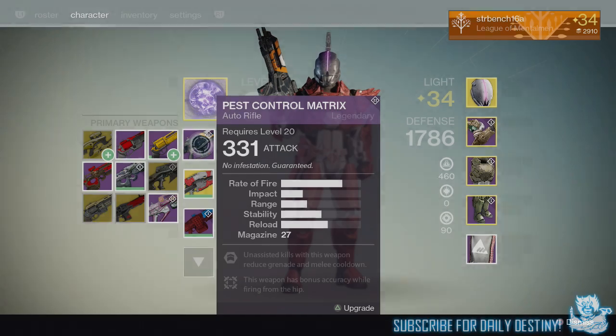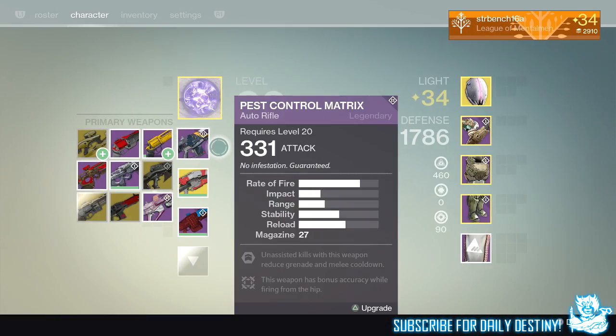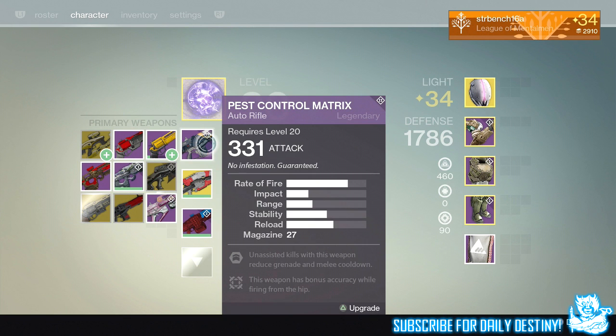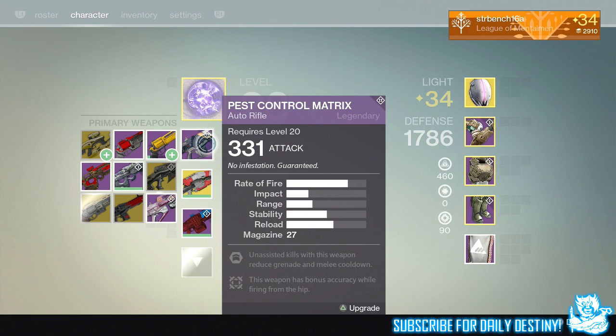What is going on guys, it's your boy DPJ here today with another Destiny video. In today's video we're going to take a look at the new vanguard auto rifle, the Pest Control Matrix. I went and played the House of Wolves about three weeks ago and while I was there I actually bought this myself from the vanguard quartermaster because I believed it to be like a new Shadow Price in the way it performs.